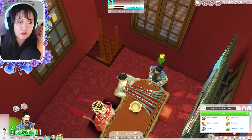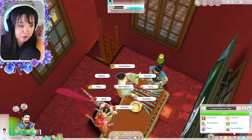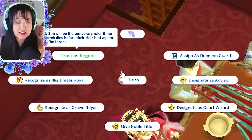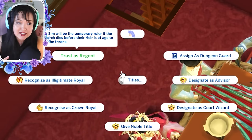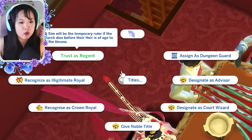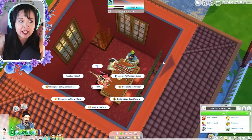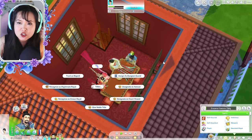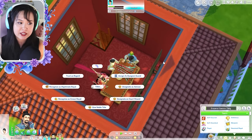If you click on a sim you want to make a concubine, make sure you're playing as the emperor. Click on them, go to Titles, and you'll see an option that says 'Designate as concubine.' That is a new feature that works great with this mod. When you designate someone as a concubine, they get a random skill to excel in — it could be dancing, flower arrangements, singing, or an instrument. They will level up that skill faster as a concubine.